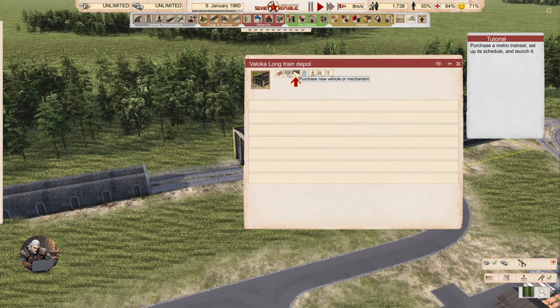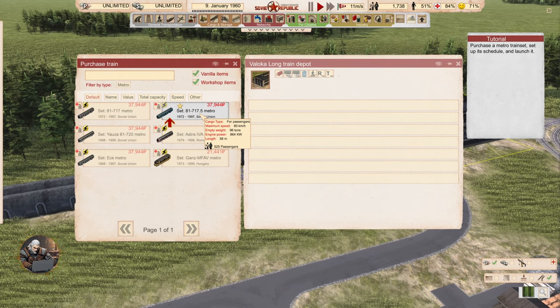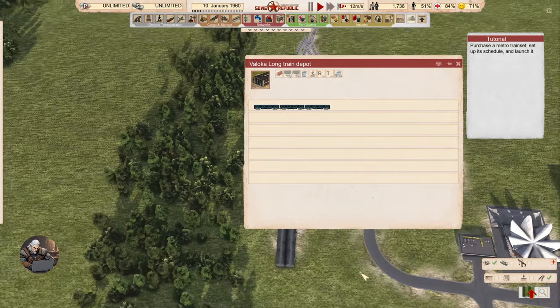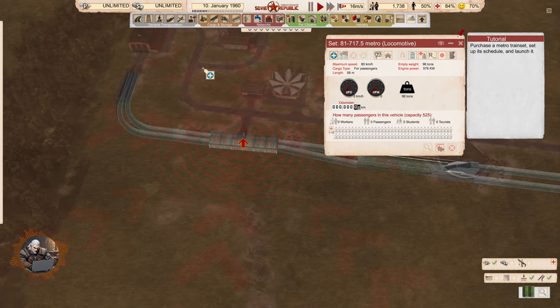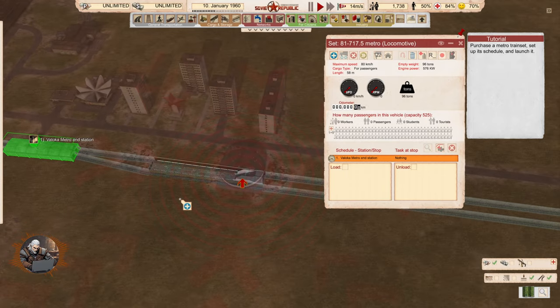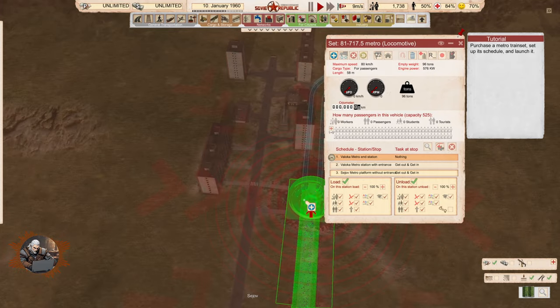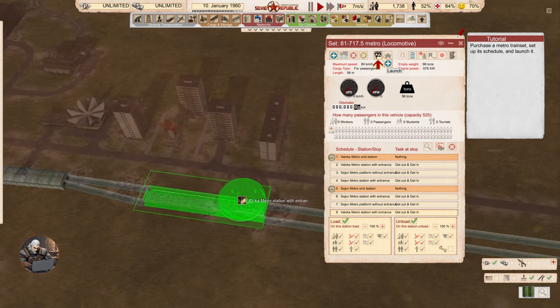Purchase a new vehicle or mechanism — show all, metro set — 525 passengers. We have to set up its schedule. We'll add a stop — that will be the first stop. It works for a reversal. We have to click the first end station, then the middle station, then the last station, then reverse again, and go back through the middle to the other end station. And we go!